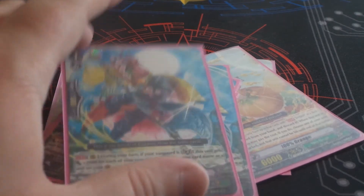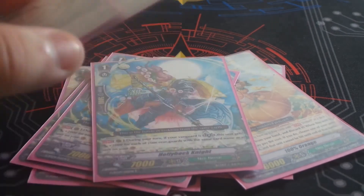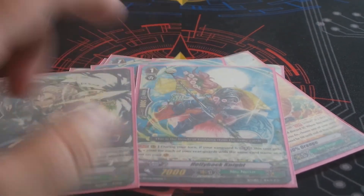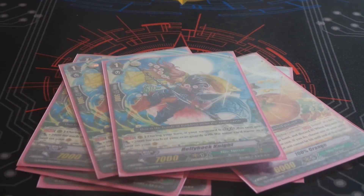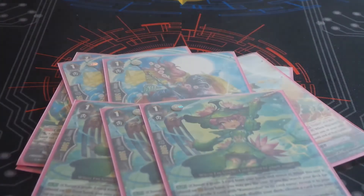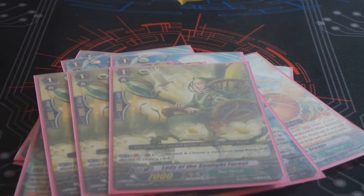Holly is why I like to play Grace Knight, the 12k Grade 2. Even if I just have one from the Legion, he's a 9k booster and a 12k attacker teaming up to hit 21. Holly is also the unit you usually want to clone in the deck. I also play three Stride Assist. For my last Grade 1, I play three Lady of the Sunlight Forest — she's a Gojo clone, so she's useful early game. If you go first and ride her, you can rest her, discard a trigger, draw, and use her to load up your grave with triggers to make it easier and better to Legion.